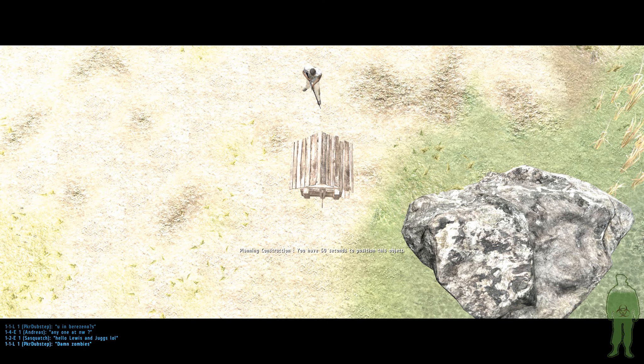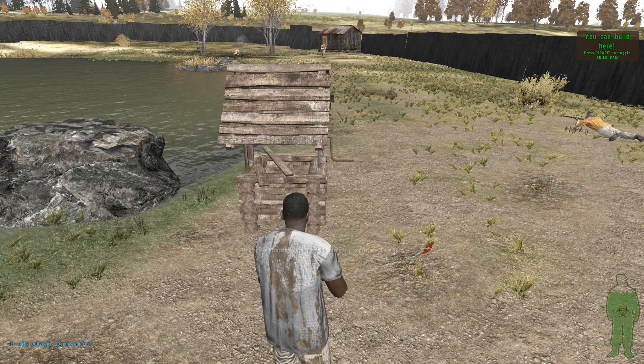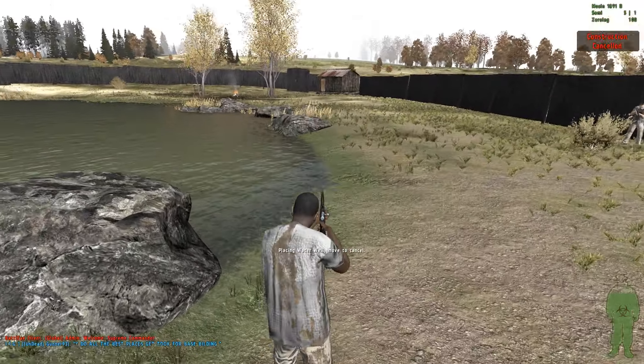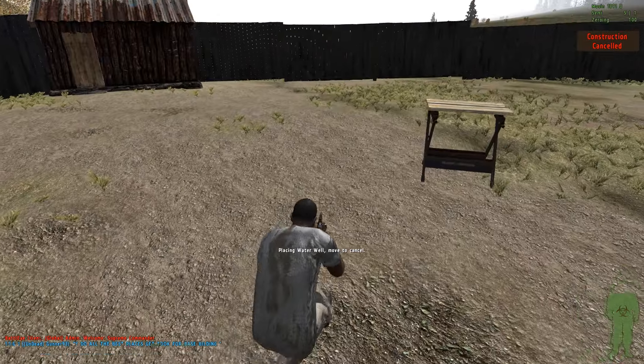I think I'm just going to put it right here because this rock looks nice. You can press space to actually see what it's going to look like when it's down. I can also hear zombies screaming there — that's kind of scary. And then we can preview it, we can rotate it even. When we actually preview it, it just sits there and you can walk around it and see what it looks like. If it does look good, I can go ahead and place it and it will make it permanently there. Oh shit, I just moved and cancelled it.